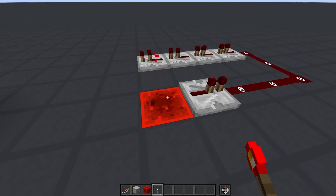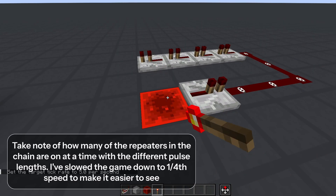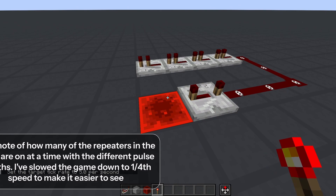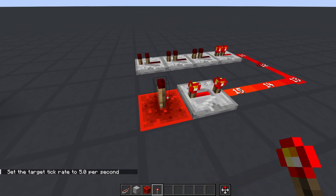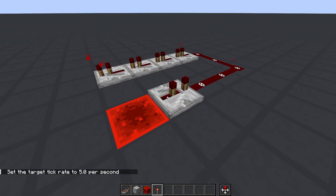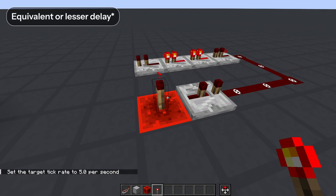There's a side effect of delaying with a repeater. What happens when you input a pulse that's shorter than the delay the repeater has? For example, a two game tick pulse into an eight game tick repeater — would the output pulse still be two game ticks long? When you try it out, you find that's not the case. A repeater will never output a pulse less than the delay it has. That's why if you want to delay a short pulse without changing its length, you'd have to chain repeaters with an equivalent delay.